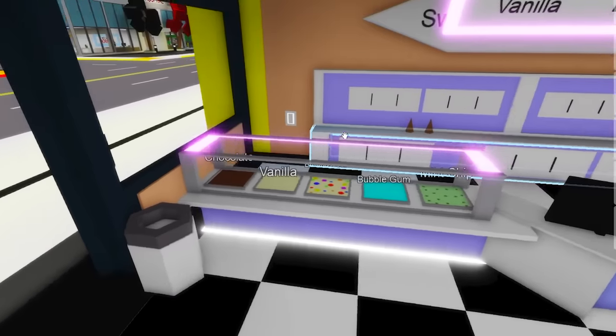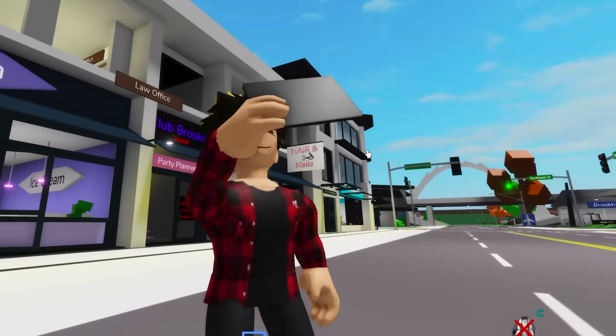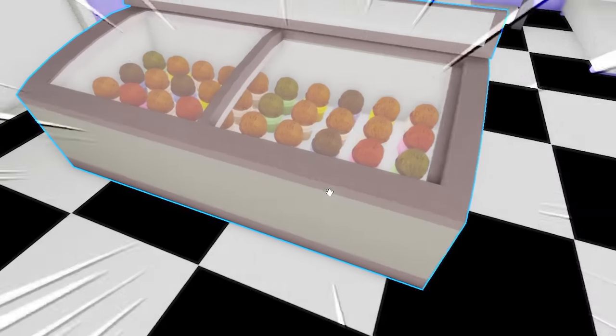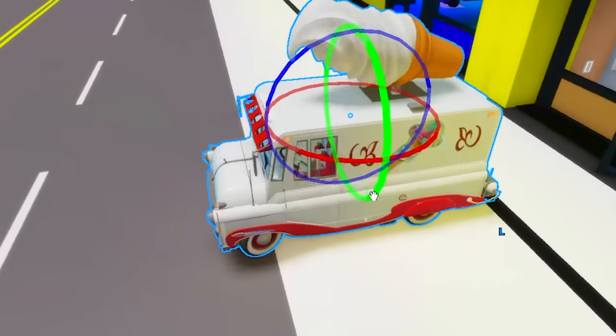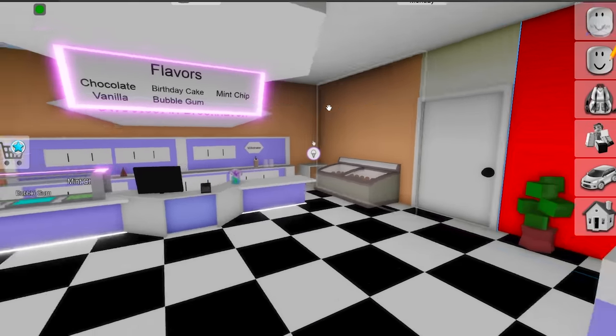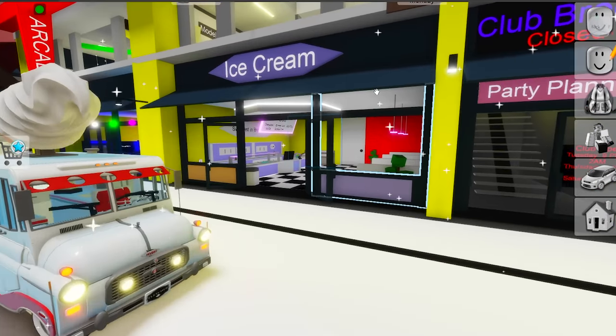Now inside the ice cream shop, you all must already know all the five flavors they got in here. But for me that's too little, so I'll be getting a new freezer with tons of other ice cream flavors we can buy. And if that's not enough, we'll also leave them with an ice cream truck for them to use around town. Let me change some of the colors inside this place — now we finally got an ice cream shop worth buying from.